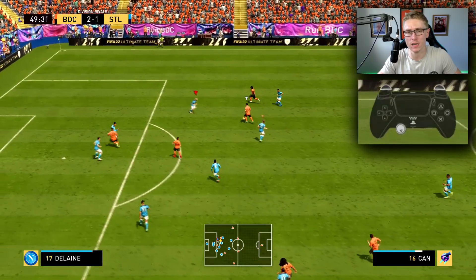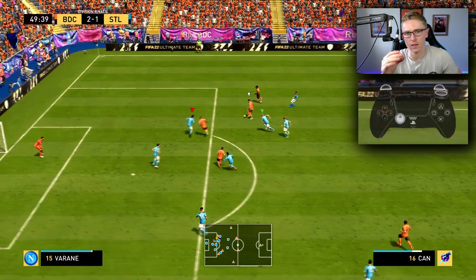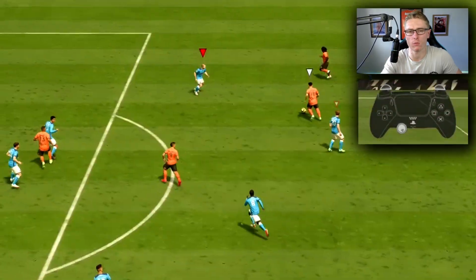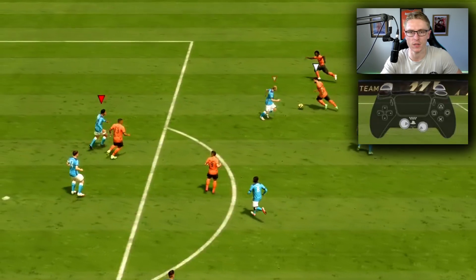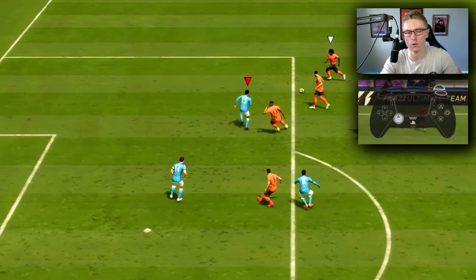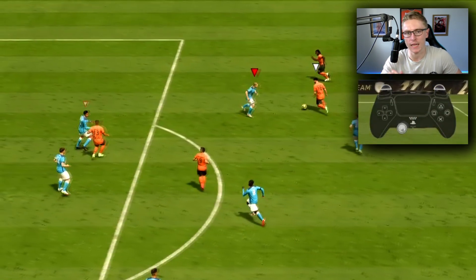When there is an attacker making a run in behind, what you're wanting to do is select the defender who is near him to track that run. The way you do this — I've broken this down before in previous tutorials — is through right stick switching. Select the defender closer to him with the right stick, which will then allow you to control that defender who is closer to the attacker making the run.